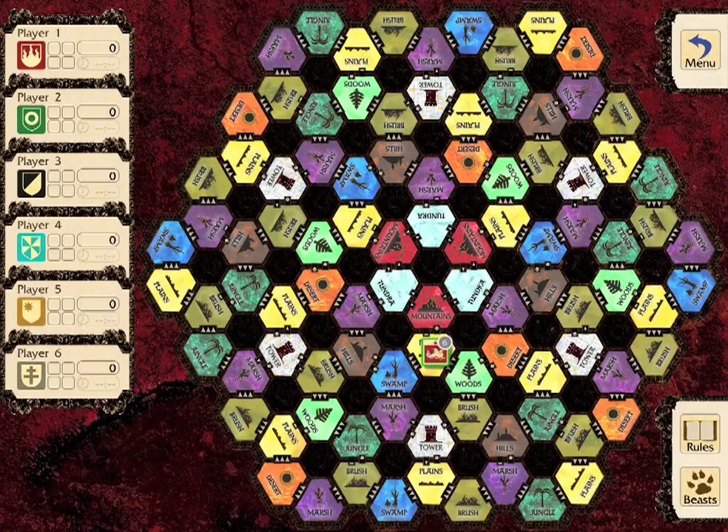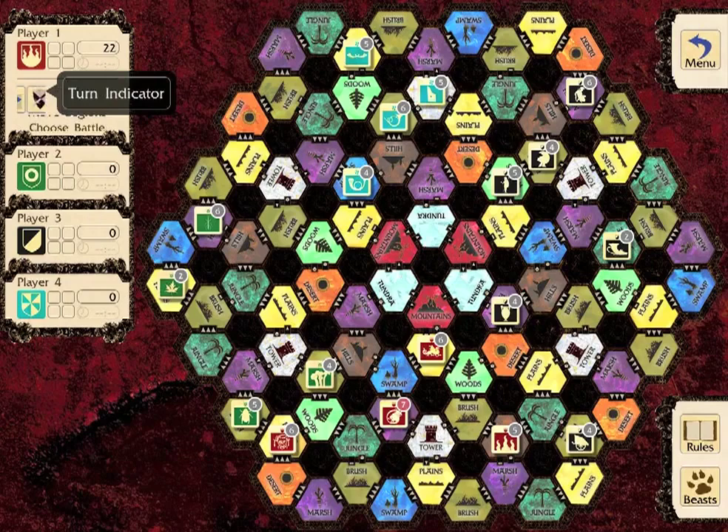Let's watch Player One use his turn. Player One will split, move, battle, and muster with his legions.